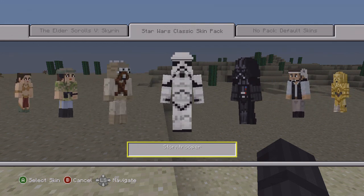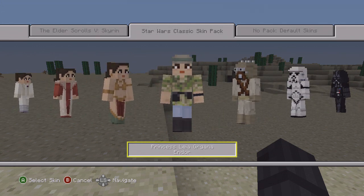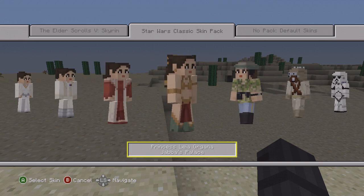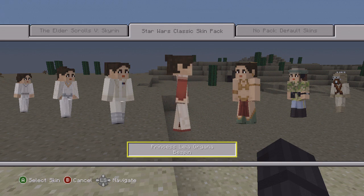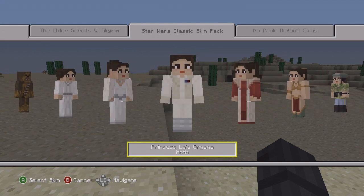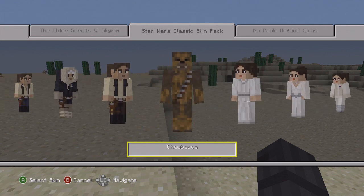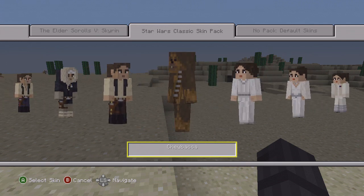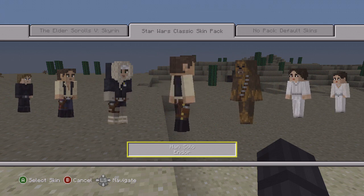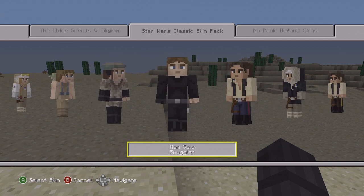We have Darth Vader right now, we also have a Stormtrooper, we have the Tusken Raider, we have Princess Leia in a commando outfit, then we have her in something like a gypsy costume, and also in her nightgown. A couple of costumes from Princess Leia. And then we have Chewbacca — look at that, that is really cool looking. We have Han Solo and also a couple more Han Solos.